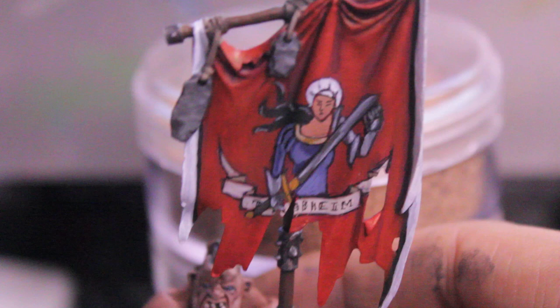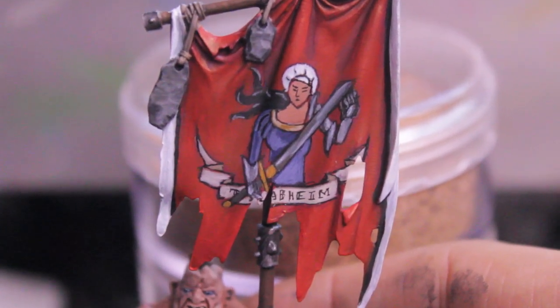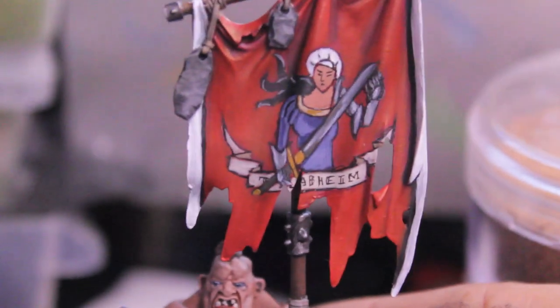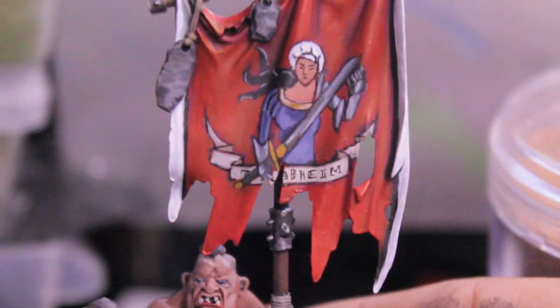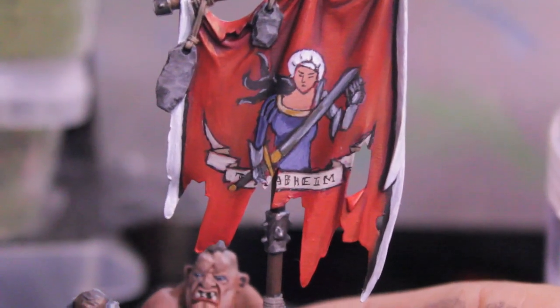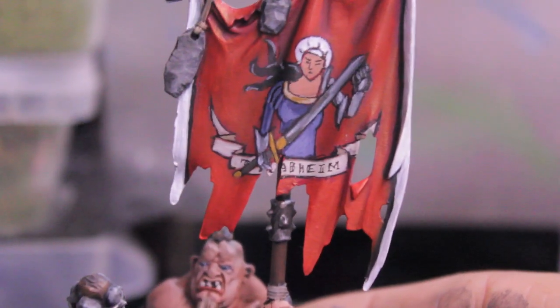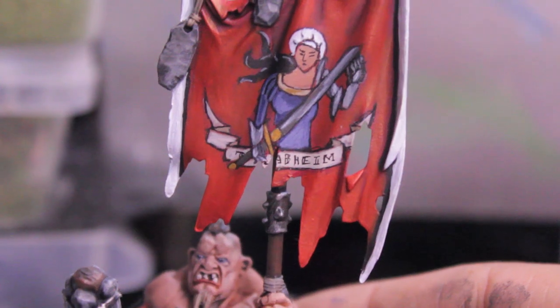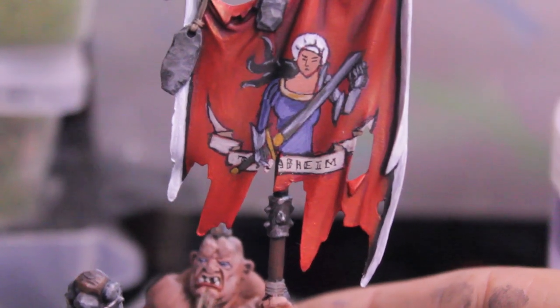I also wanted to show you the standard. It is the Talibheim greatsword standard, which I copied first by just kind of looking at the design on the Games Workshop website for the greatswords, and then copying it and retracing it — or not tracing it, but copying it and using a micro pen. A black micro pen to kind of draw it out and then color in. I'm really happy with it.